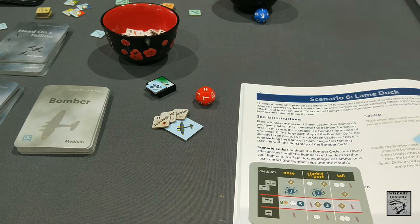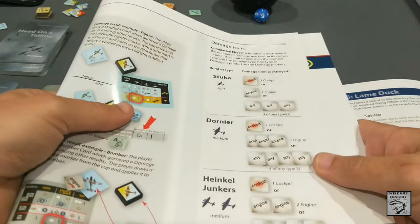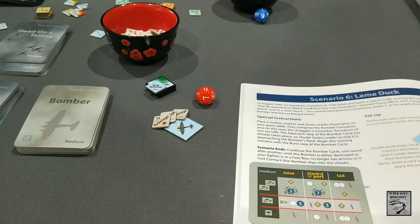Good to know — I wonder if that's printed somewhere obvious. It may well be but there are a lot of charts. Page 56 has all the information. For this Junkers: one cockpit, or two engine, or four of any other type. We now have three damage markers, so one more damage type and this bomber should go down.